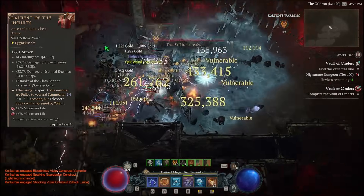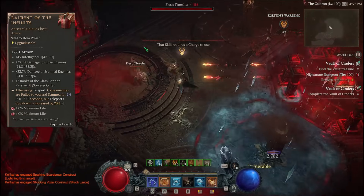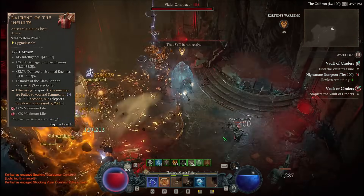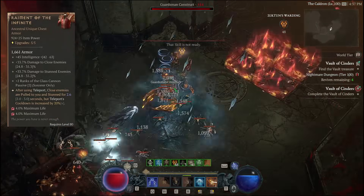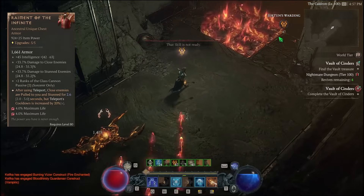I also use Raiment of the Infinite, because it's a big damage increase and it helps keep everything stunned. When something's stunned in place, you're able to cast Meteor a little bit easier on it, or the Blizzard, or bring them together into the Blizzard or the Meteor. Overall, a big damage buff and a little bit easier to crowd control all the mobs.